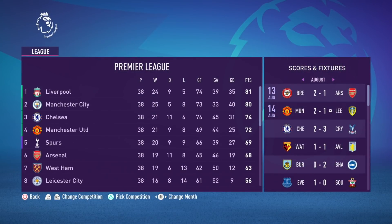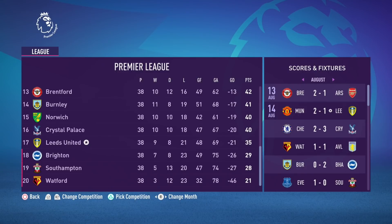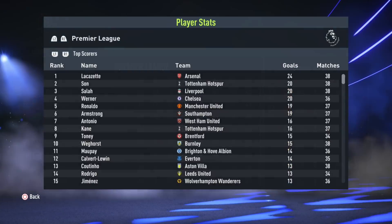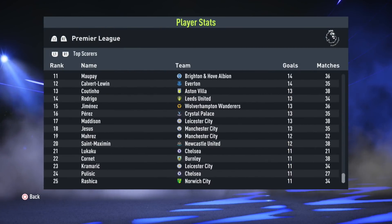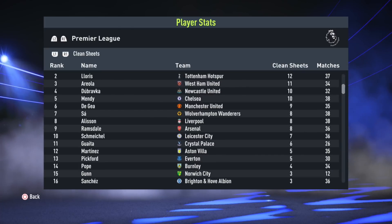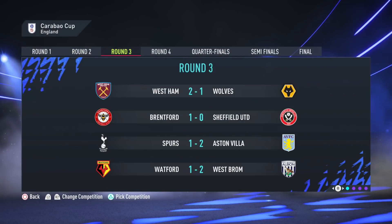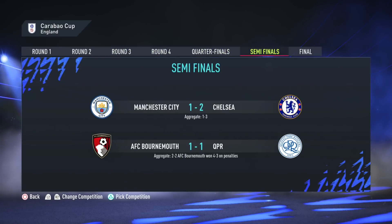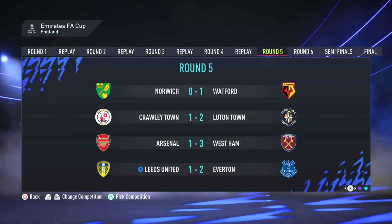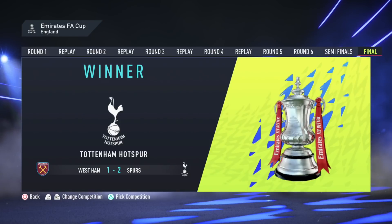We finished 17th — not quite the season I was hoping for, but we did the most important thing and survived. Man City were champions, Chelsea second, and the Red Devils also went into the Champions League. We were six points clear of Brighton in 18th, so reasonably comfortably safe in terms of points, though only seven points off Brentford in 13th. We were knocked out of the League Cup in the first round, but we did hit the FA Cup objective, reaching the last 16 before losing to Everton.